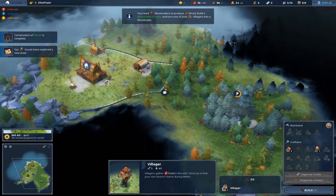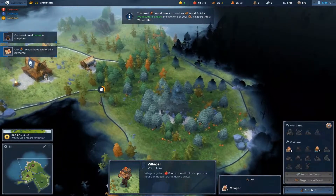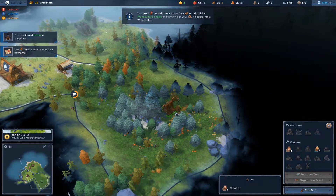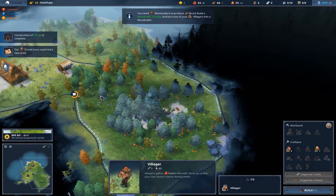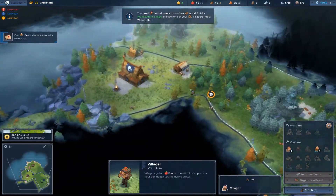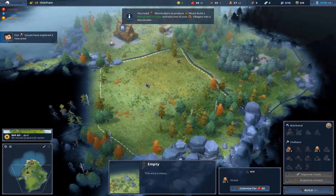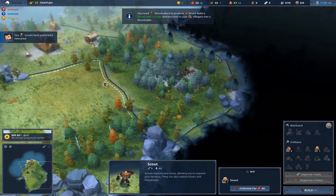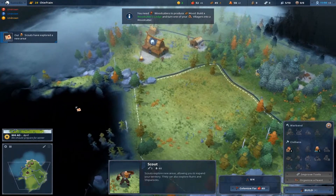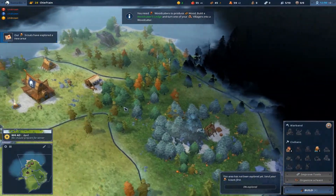And get our new villager over here to build a woodcutter's hut. Now ideally we are going to want a farm next, which would be nice in one of these connecting areas. There is absolutely nothing here so we will save colonising that area — it will just be a waste of food. Now we know there is a bear up here so we will also save exploring that one for the moment.